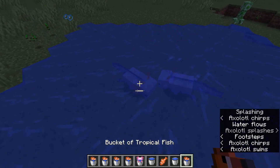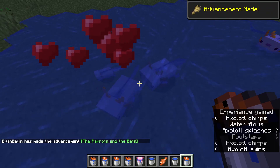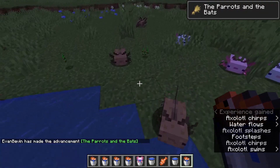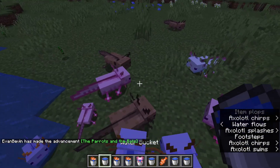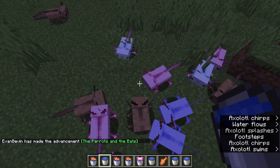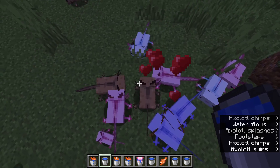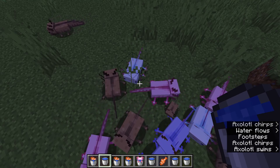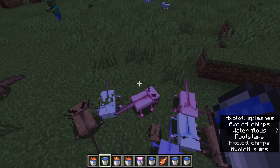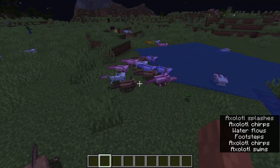You can breed the two and they will fall in love and make a baby. If we breed one with another, chances are it will either be brown or pink — that's kind of how the breeding works. There is a 1 in 1,200 chance that you will get a blue one spawning.